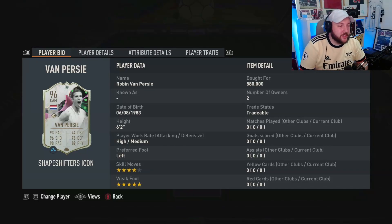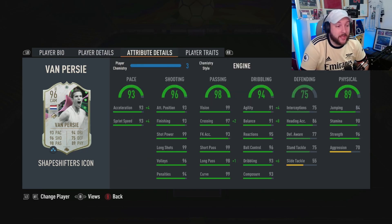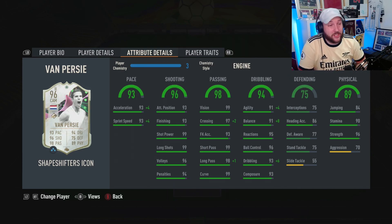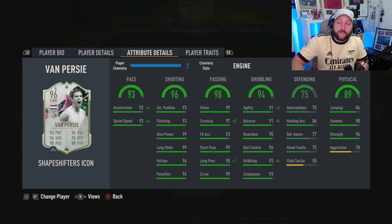We're looking at the 96 Van Persie Shapeshifters Icon — high/medium, four-star, five-star weak foot. The CAM version with the left foot. CAM or center forward is all he can play, but look at the stats: overall 93, composure 99, short pass 98, long pass 99, short power, long shots 93, finishing. Looks like an absolute unbelievable CAM and striker. He's also got flare passes, outside the foot shot, swerve pass, and flare.